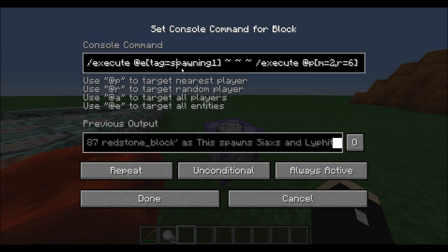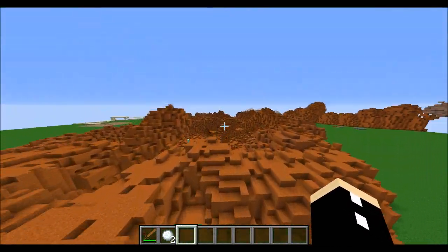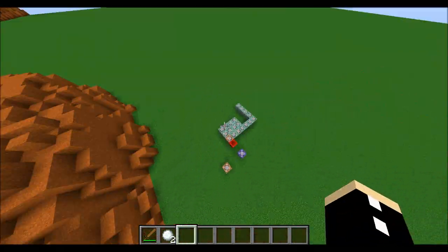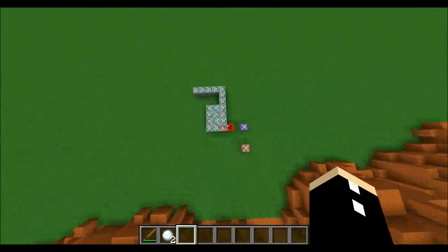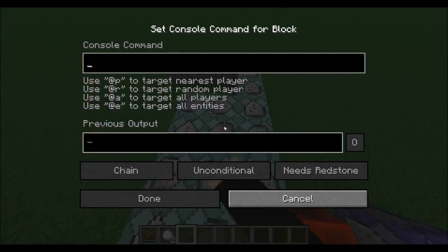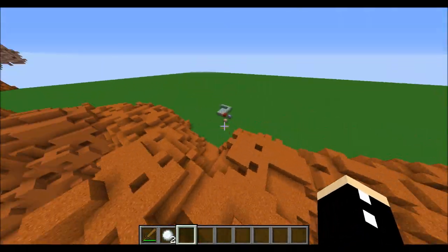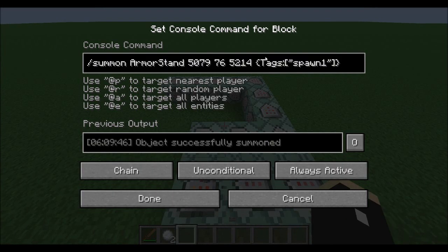If a player in game mode 2 is within a radius of 6 of the armor stand, it's going to set a redstone block here. Because it's an impulse command block, it's going to stop it from running again. What it does is summon 12 armor stands with a tag of 'spawn1' where the redstone blocks are. I've used absolute coordinates here just to save on entities.